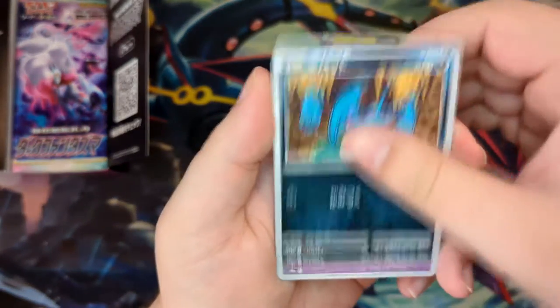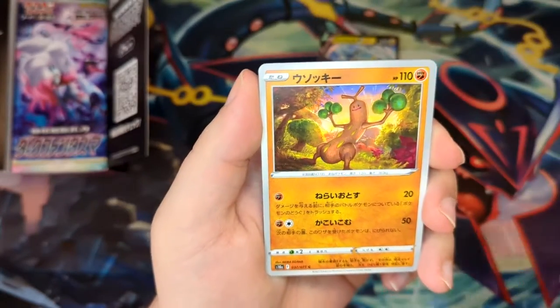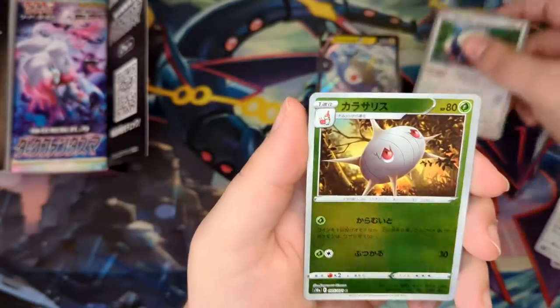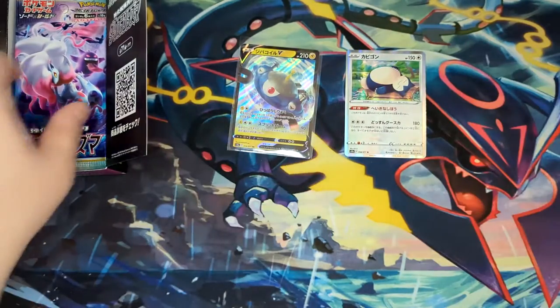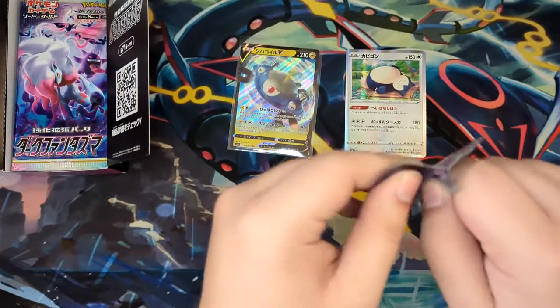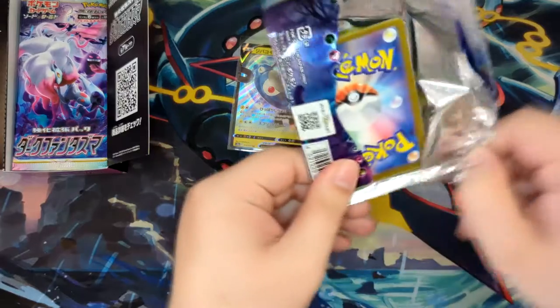The V-Star Universe set has finally been officially revealed — once this video comes out, it will have been out for a while — and it looks amazing. Speaking of Zoroark, the Zoroark you can get from V-Star Universe, among other amazing cards that are yet to be revealed.